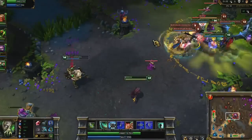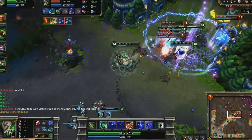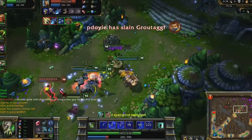Again, we group up for battle in mid. I've finished Frozen Mallet now, which makes pinning targets a breeze. I spam on Garen with Corrosive Charge and Acid Hunter, but again my main goal is to flash towards Ezreal to get him into range for swapping him.